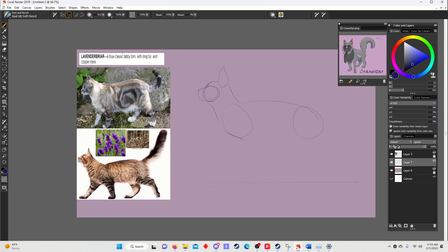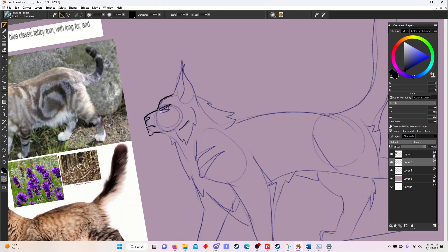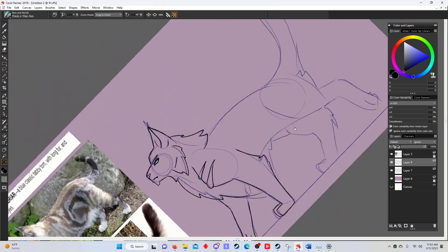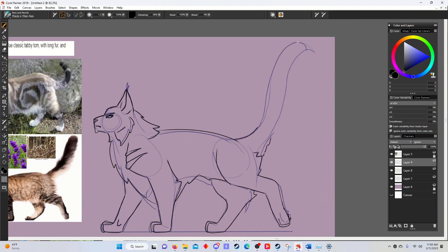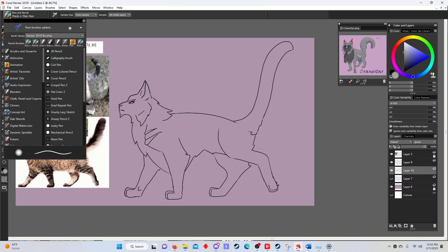The next cat is actually a littermate to CraneStar and StormStream: LavenderBriar, described as a blue classic tabby tom with long fur and copper eyes. LavenderBriar is a very stern cat. He has some scars on his shoulder from an instance as a kit where he felt the clan had disappointed him, believing they could have protected him better. Part of his resolve is that no cat should ever have to feel the same as he did when he was younger, and he has proven to be a very good warrior in both values and capability.